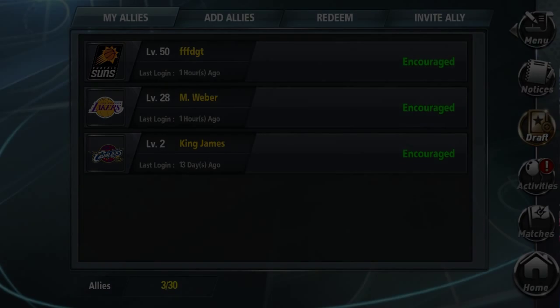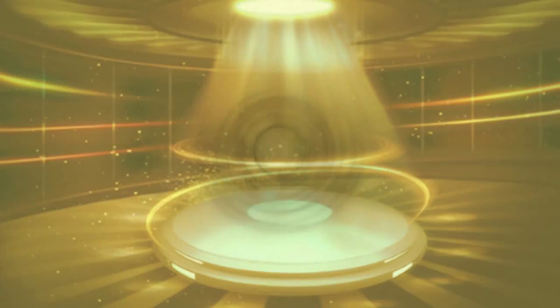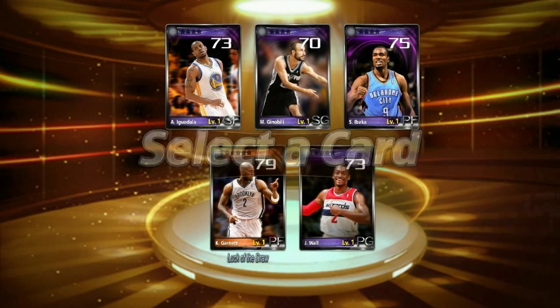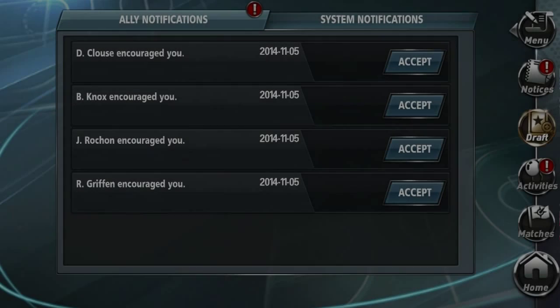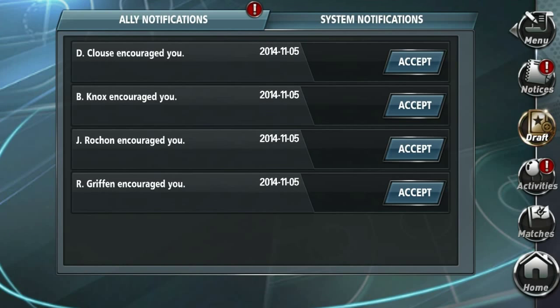Encouraging allies gives you draft luck, which guarantees a high rarity card when your luck bar is full. Receiving encouragement from your allies gives you stamina, which allows you to play more games without having to purchase stamina.